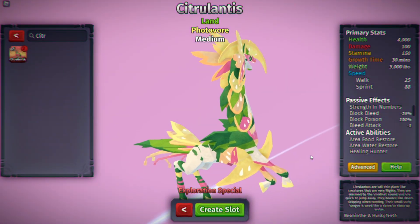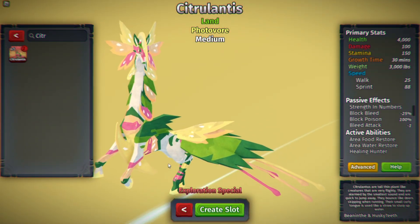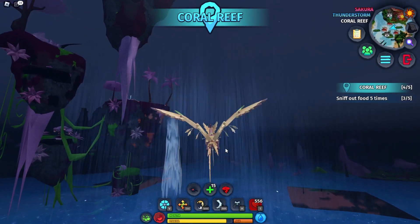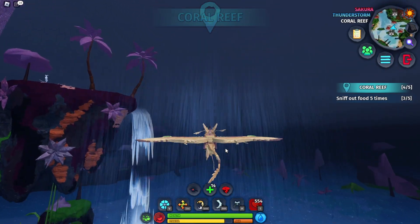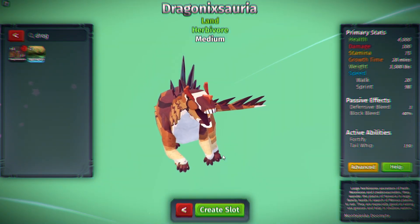We also got a redesign of the Citrolontus creature, which is honestly one of my favorites — it looks more like a horse now. And then there's a redesign of the Dragon Nixaria creature as well, which is also kind of cool.